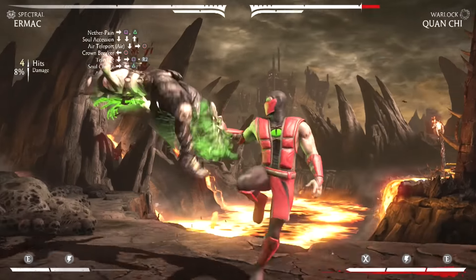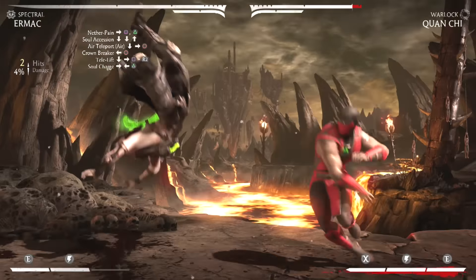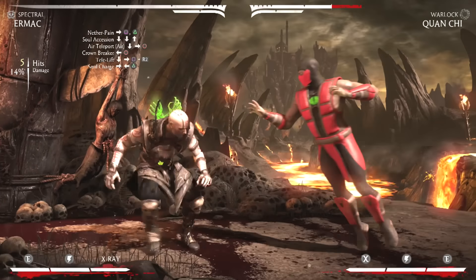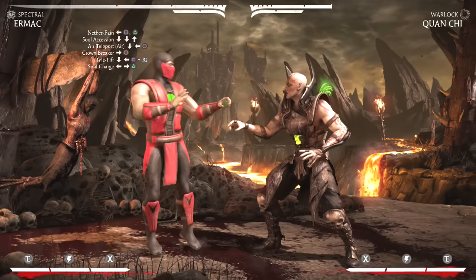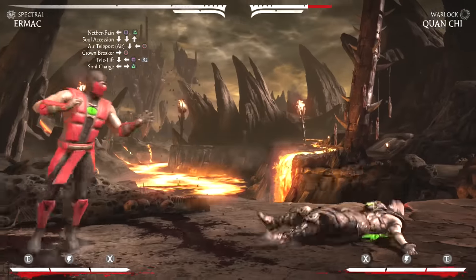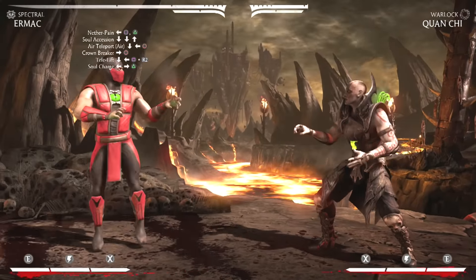Then you're going to convert that into another crown breaker with forward 4. Now cancel the crown breaker into the soul charge with back 4-2, and that's going to end the combo. This is what it'll look like when it's all put together.